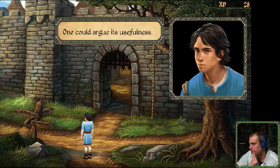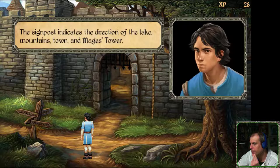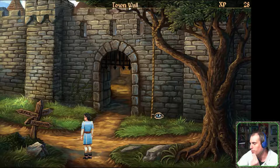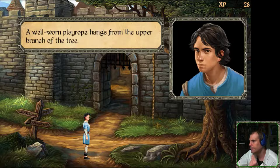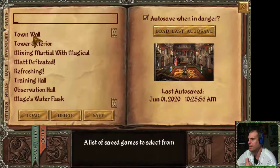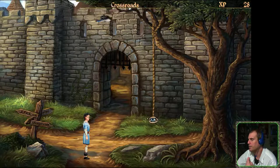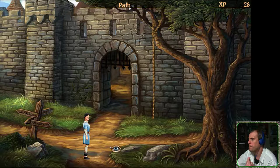One could argue its usefulness. Okay, which is which then? The signpost — lake is that way. Lake is left. What's this — town wall? Rope. A well-worn play rope hangs from the upper branch of the tree. Wonder what will happen if I climb it. We'll save this as crossroads.